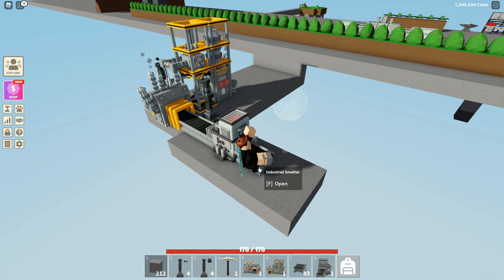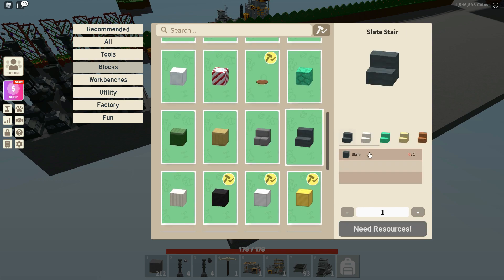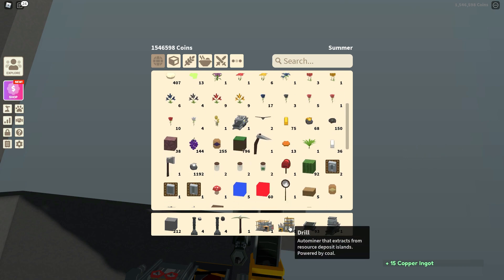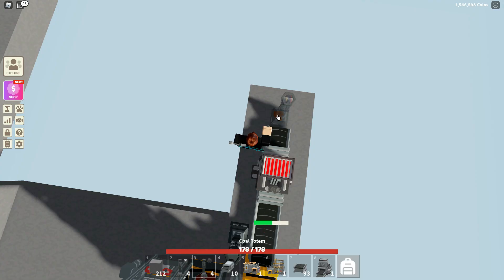Stairs. All right, bust stairs. Should I use, like, stairs that are diorite and whatnot? Oh, I hate that I have to craft it one by one. I'm gonna get 20. Okay, I got 20. I guess I should be floating this. Maybe I should get, like, a constant stream of copper.